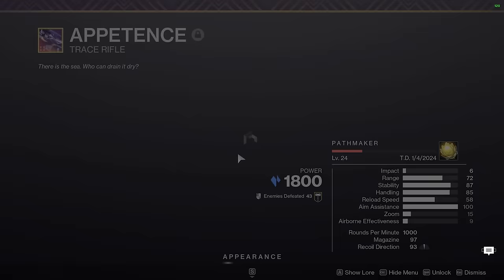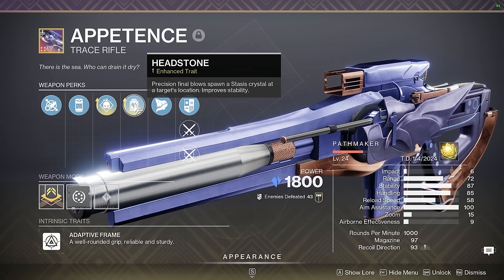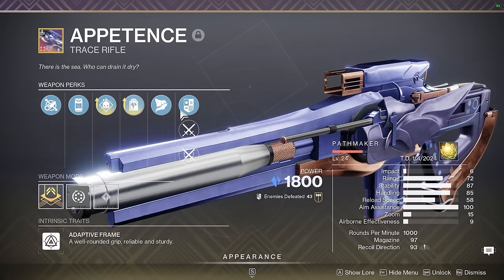Next up we have Appetence. This specific roll is not part of some special stasis build or anything like that. The only reason I have this weapon is because it is a Kinetic Slot Legendary Trace Rifle, which means I can use it with weapons like the Fourth Horseman and still use Cenotaph Mask to help my teammates get heavy ammo.